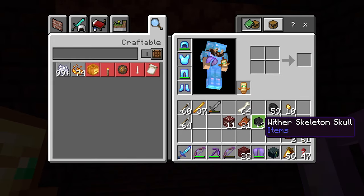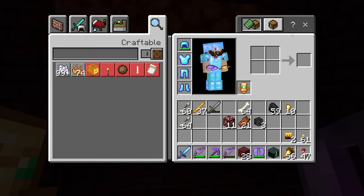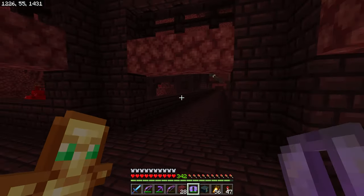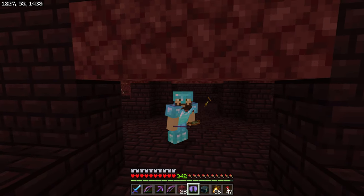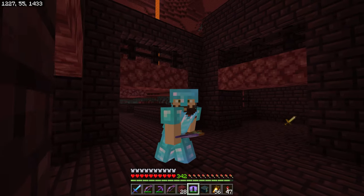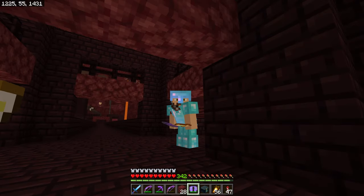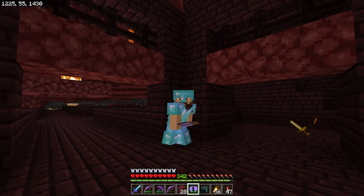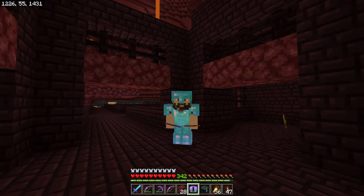We now have our three wither skeleton skulls. If you don't already have soul sand or soul soil, go ahead and get that. I highly recommend netherite gear — I don't have it right now because I died with all my netherite gear before. In this series I have a special expert-plus mode that means when I die I lose all my stuff, and I just haven't replaced it. I'm going to go get some netherite gear.